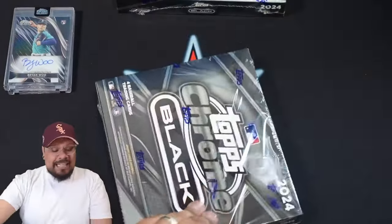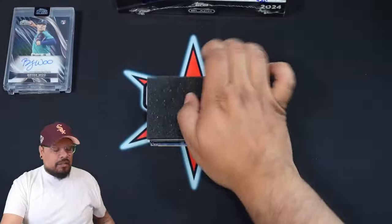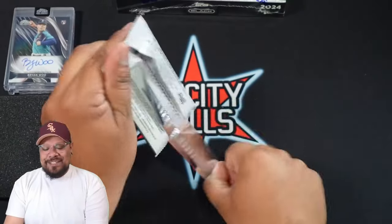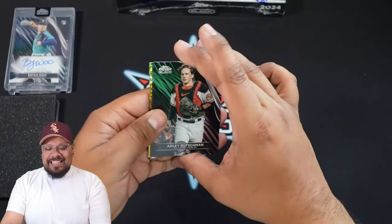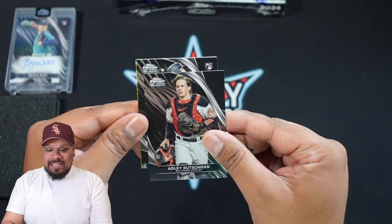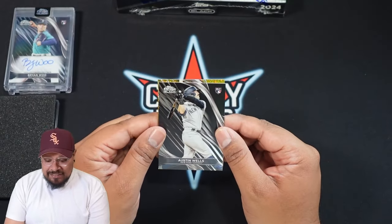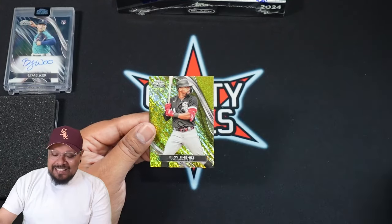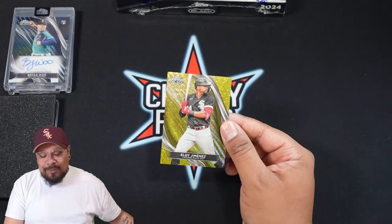On to box number three — I really did like that Shohei Ohtani numbered to 199. Smash that like button, every like is a wish of luck for me in this rip. We got a gold! Starting off with Adley Rutschman, then a rookie — Austin Wells for the New York Yankees. And a huge gold numbered card: Eloy Jiménez, 14 out of 50, from my Chicago White Sox. That one goes straight to the personal collection.